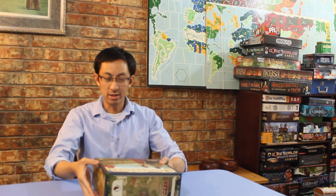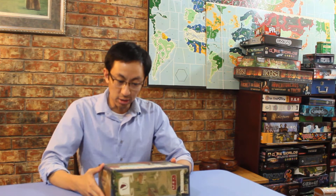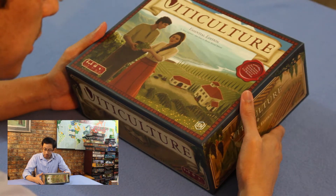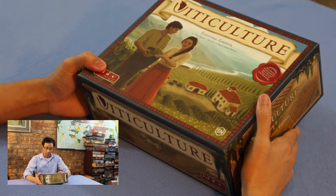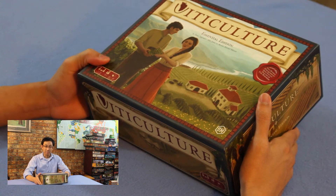Hello, today I'm opening up Viticulture. This is the Essential Edition, a game by Jamie Stegmaier, Alan Stone, and Morton Monrad Pedersen. It's 1-6 players, ages 13 and up, and says it plays 45-90 minutes.